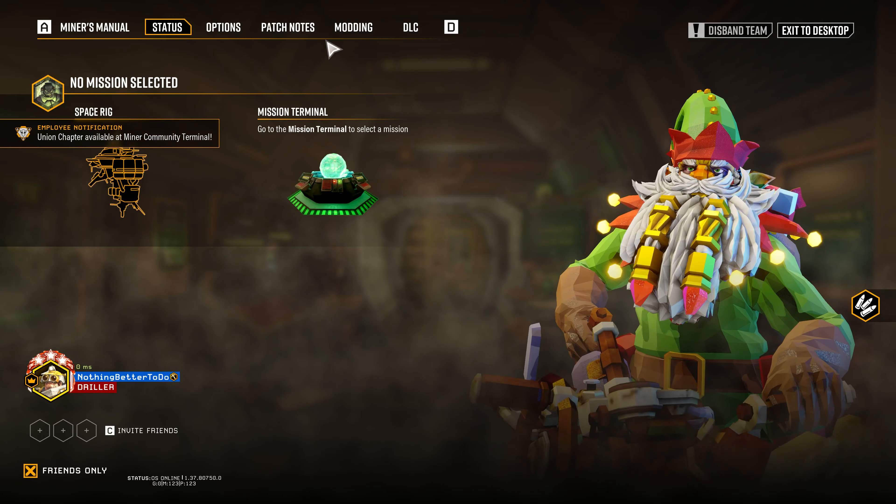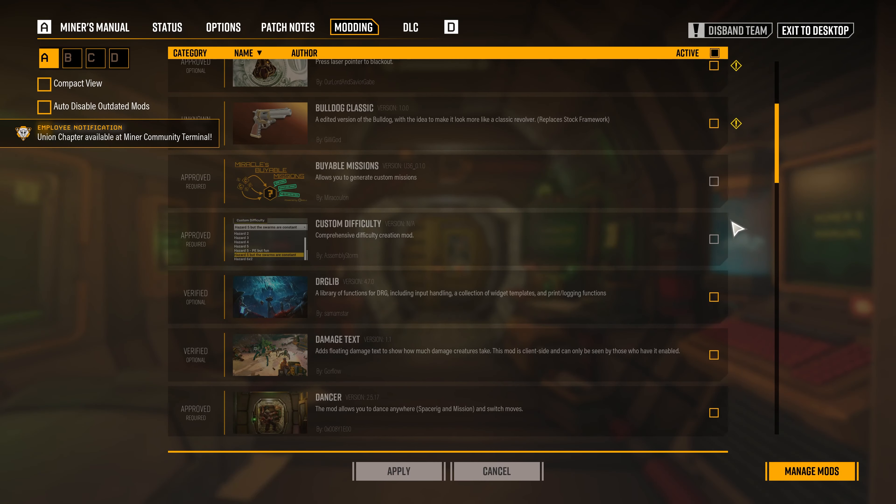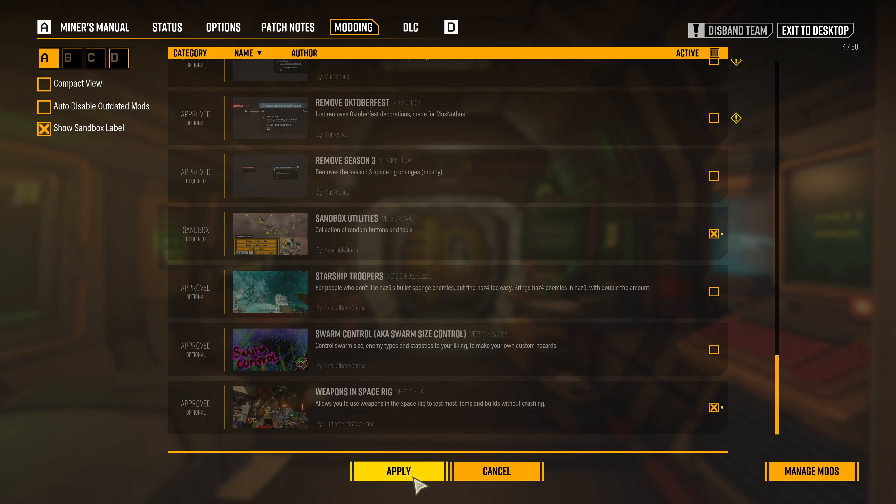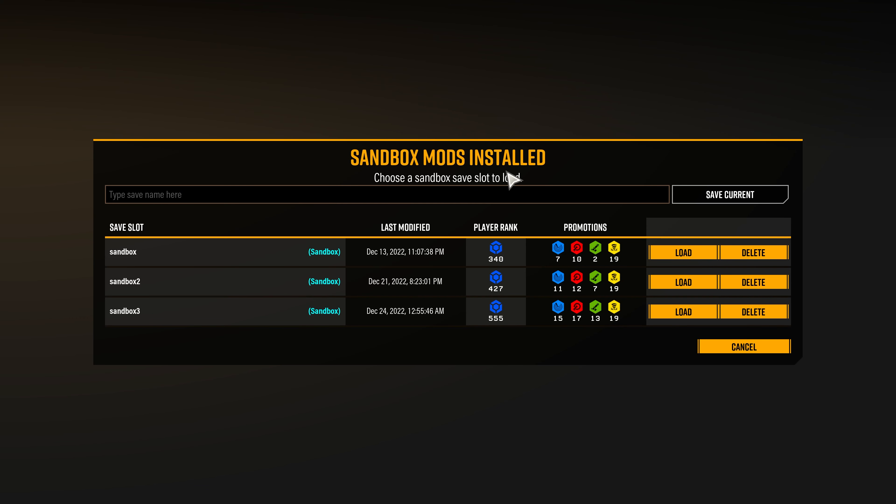I'll link to each of these in the description to make it easy for you. Once you've subscribed to all of these, restart Deep Rock and go to the modding tab. Go through and enable these four mods. When the game reloads, it'll ask you to create a new sandbox save so you don't screw up your main save.